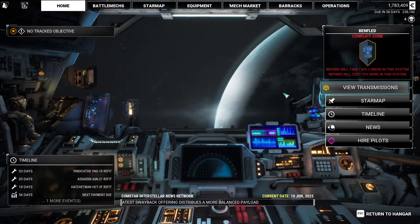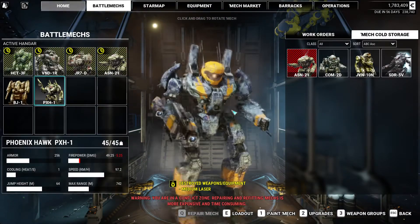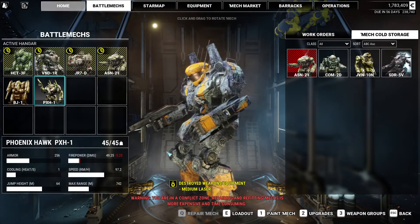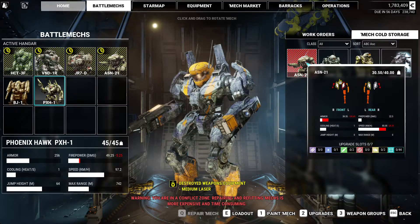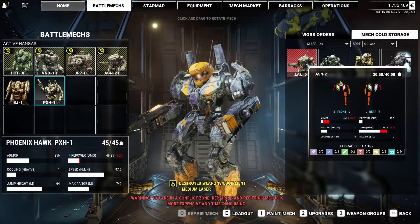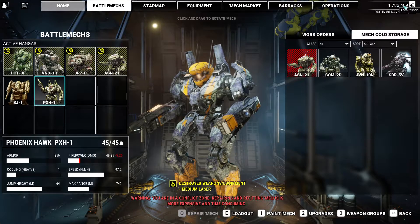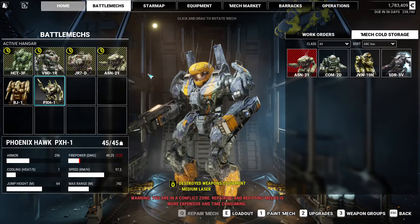Howdy y'all and welcome back to Dad Tries to Play MechWarrior 5 Mercenaries: Call to Arms. Last time we took on part 3 of the DLC, came up with a paint job, and picked up an Assassin as part of our salvage. We needed 22 salvage points for the Catapult but only had 12, so no luck there. The refit on that mech runs 1.5 million C-bills, not something I'm willing to take on for something I already have.